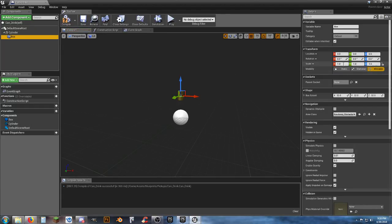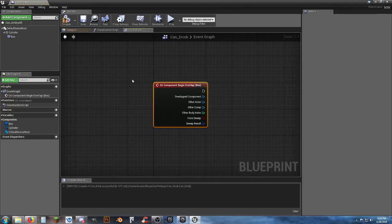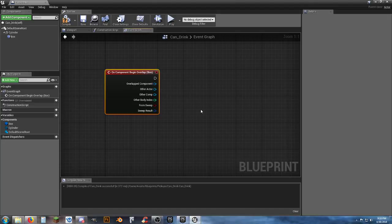Set the box collision to 5 by 5, and make the Z height 10 so the player can walk through it. Compile and save — remember: 5, 5, 10. Go into the event graph, right-click the box collision, and add On Component Begin Overlap.